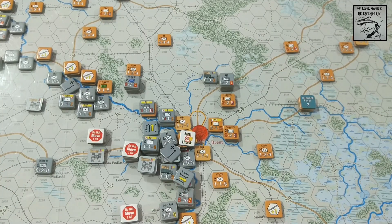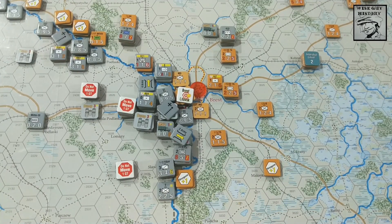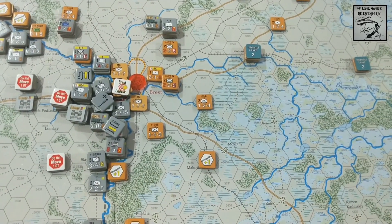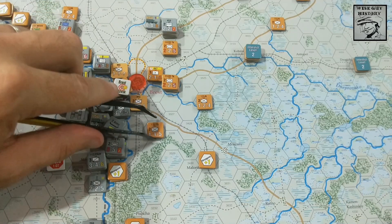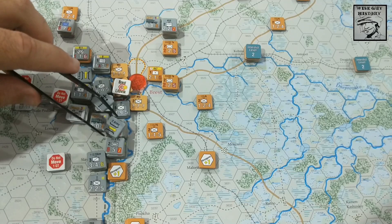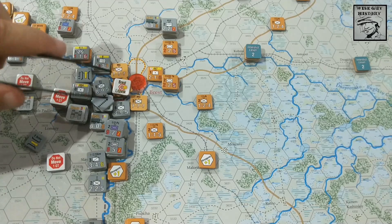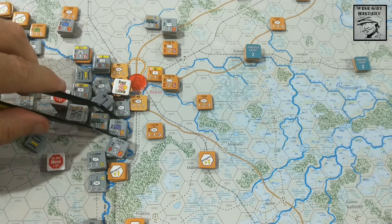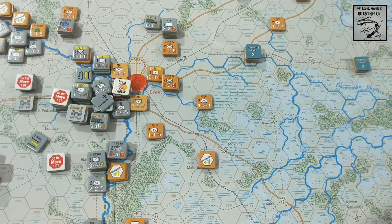I'm going to shift the camera down even further, focus on this area south of Brest, and figure out how to get across and clear out a nice path. Moving the bridging unit and forces across - they're out in the clear. Getting the 3rd Panzer Division out of there so I can move them around. There's a big stack there, that's good.